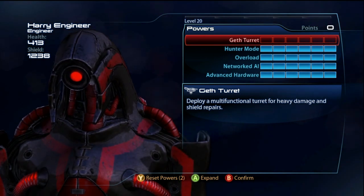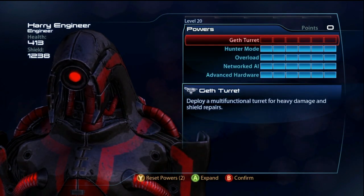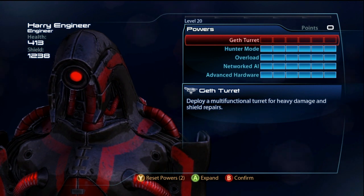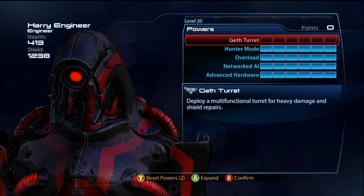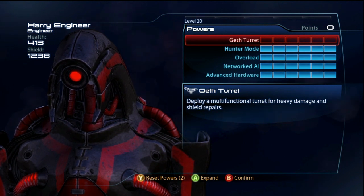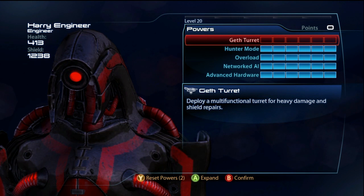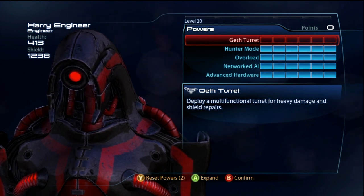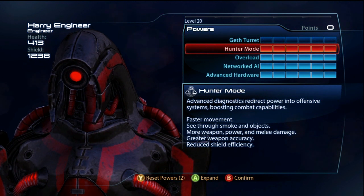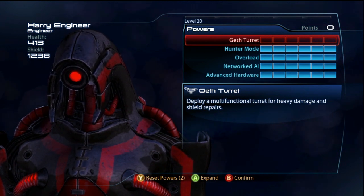I will show you both ways and put the defensive way in the description. Now the first thing you're going to notice about the offensive build is no turret. The reason why is from my experience I never use the turret with the Cerberus Harrier. If I run into a room with three guys and throw out the turret, I'm going to have a long recharge time because this gun weighs so much.